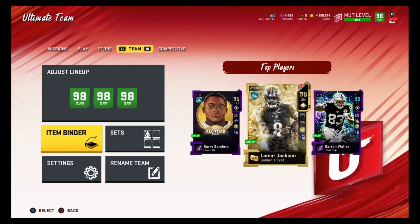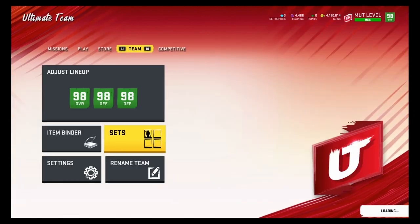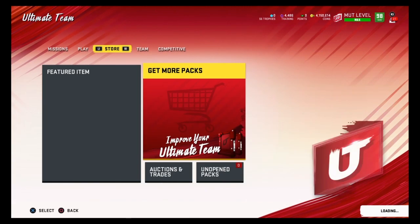Those are optional things you can do, but I just recommend selling on the auction house. For your 95 and 97 overalls there really isn't a profitable set for them, so just sell your 95 and 97 overalls on the auction house. To summarize: sell every player besides your 87 overalls, or if you're feeling risky try some of those sets. The only thing I truly recommend is putting your 87 overalls into the 89 to 90 overall Elite Exchange set.